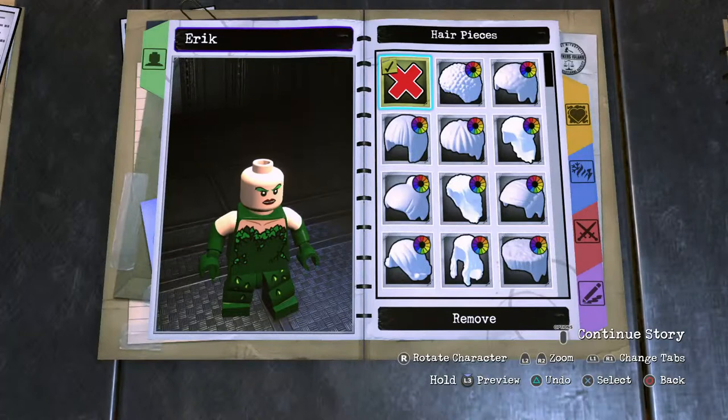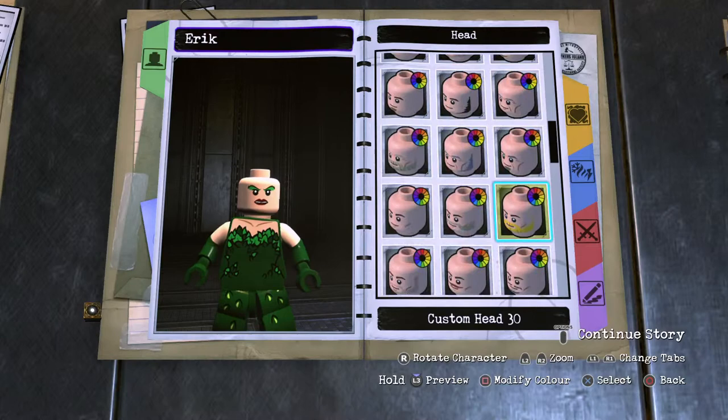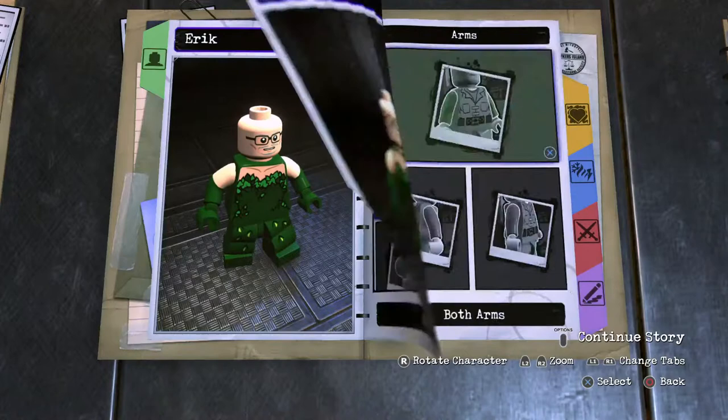Starting off with his head — he is bald, I don't think there's any hair on his head. Custom head, this will be number 33. Human skin. Facial hair will be lightest grey. And then his glasses — glasses are one. Pop them in, black them up like that.